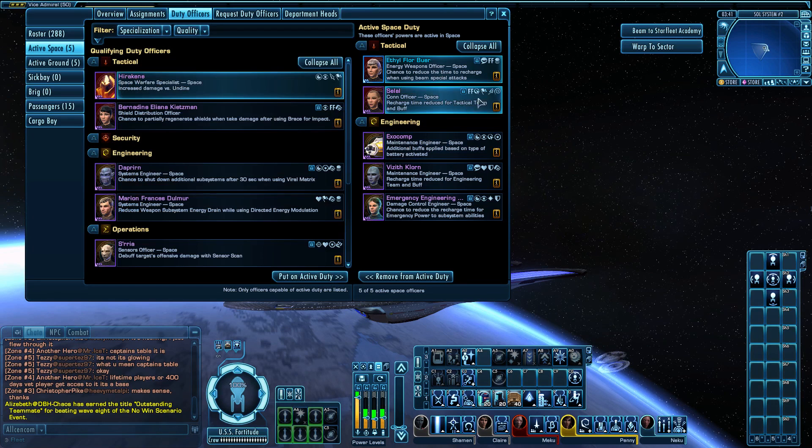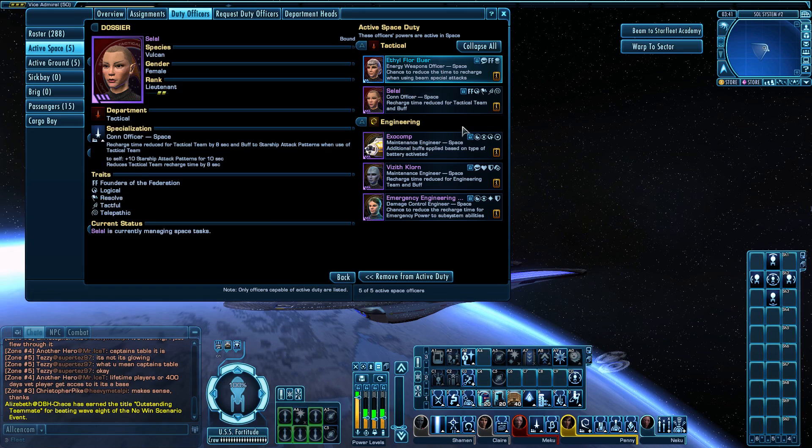I also have a purple Conn Officer slotted that reduces the Tactical Team cooldown by eight seconds, reducing the time before Tactical Team comes back up. Some people run two of these; one works well for me. As a cruiser running higher auxiliary levels than escorts, I can use Transfer Shield Strength to bring shields up and Emergency Power to Shields Three as well.